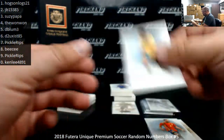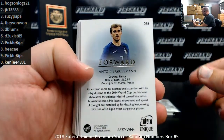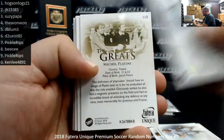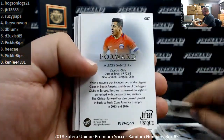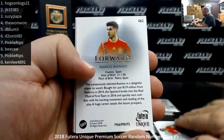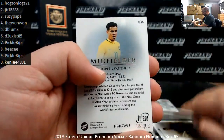Carvajal and Coutinho round out pack three. Base card numbers: Griezmann 8, Hummels 6, Iniesta 3, Conte 6, Platini 3, Sanchez 7, Alcantara 1, Alexander-Arnold 1, Asensio 2, Baggio 1, Carvajal 3, Coutinho 6.